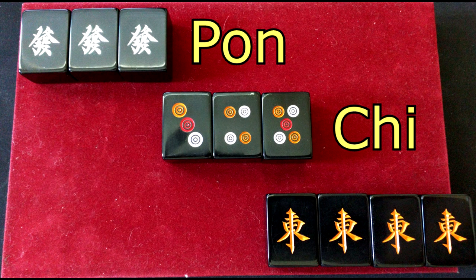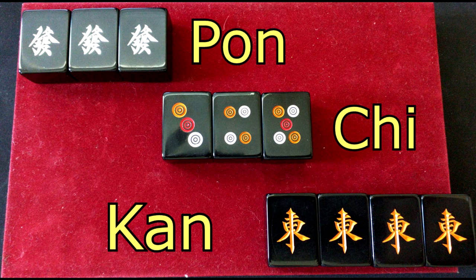The last main way to steal a tile is called the kan. It's when you have three of the same tile in your hand already — they can't be a pun that you called earlier. So when you have three of them in your hand and your opponent throws away the last one you need to complete a full set of four, you say kan and you bring it into your play zone. The last way to steal a tile is called the ron. That's when you have all the tiles you need for a complete hand except for one and your opponent throws away that tile — you call ron and you win the game, straight up.